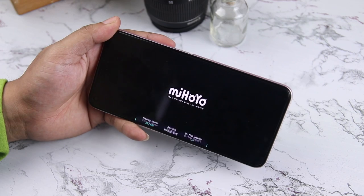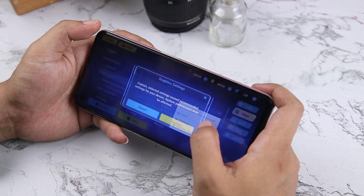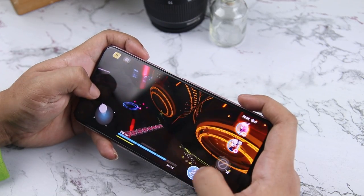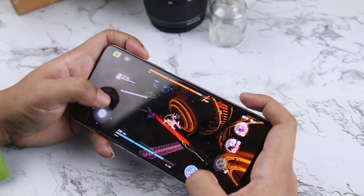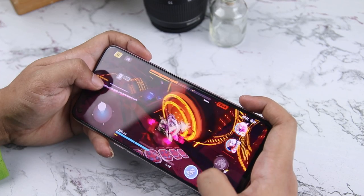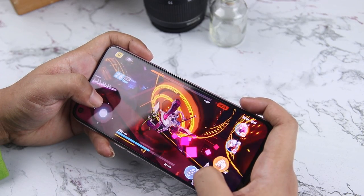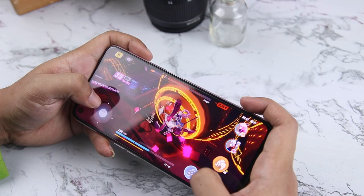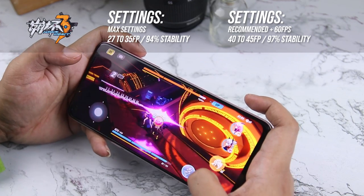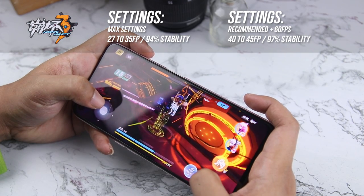Now testing games from miHoYo. First is Honkai Impact 3. Global display settings are set to quality by default, but we will set it to max settings to see it under heavily loaded performance. Upon starting a mission, you can already see the performance drops. Although there are no drastic stutterings, the frame drops are very visible. If you are opting to play this game, you might as well stick with the recommended settings and adjust the frames to 60fps for a smoother performance. However, the device will start to heat up. So with max settings, we get about 27-35fps with around 94% stability, while with recommended settings plus 60 frames, we get 40-45fps with 97% stability.